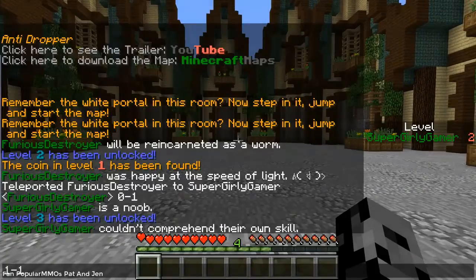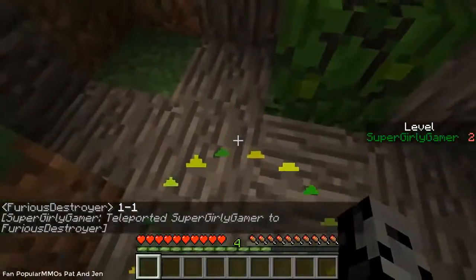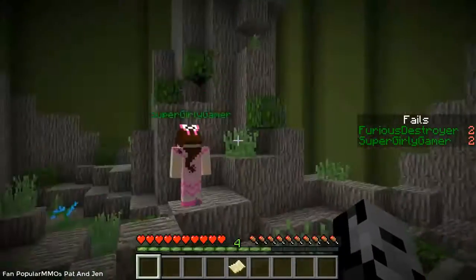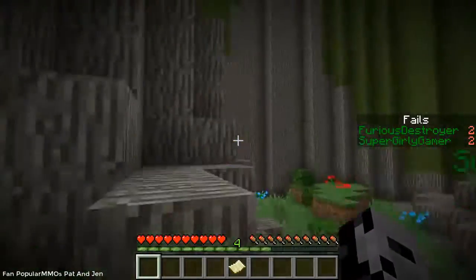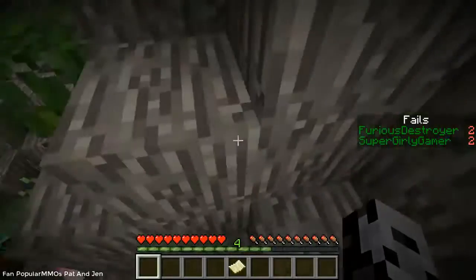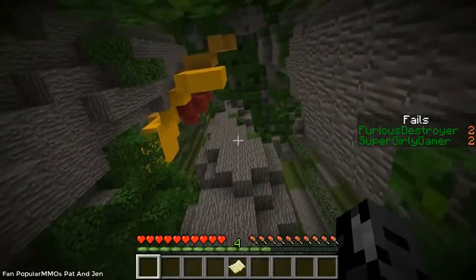We're actually not gonna go crazy over finding every single coin because it's probably gonna be really hard to find some of them. We are on to level three — the Jungle! We're heading in. This time, can we not just jump in and start right away? I feel like you got the biggest head start ever on the last one. I kind of cheated without realizing I was cheating. Let me know when you're ready and then we will start.